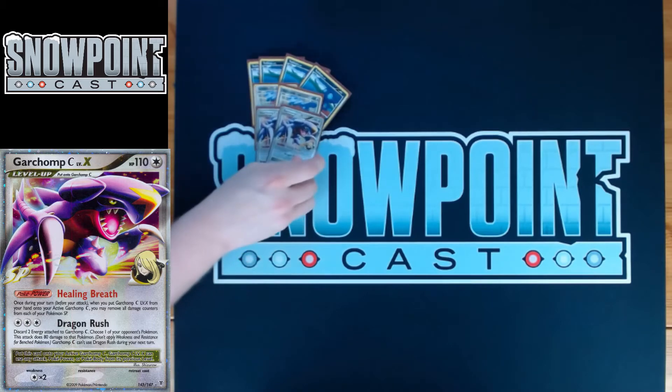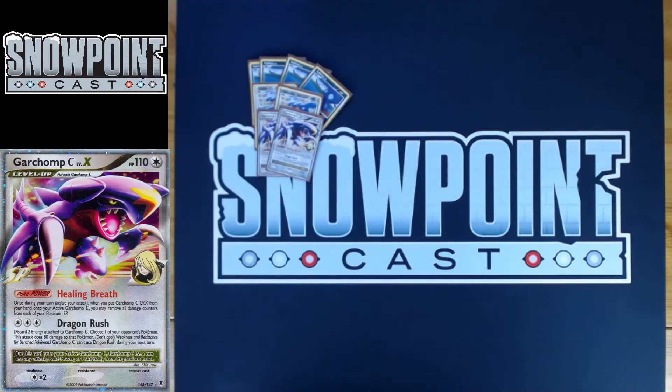You play Garchomp C to also play Garchomp C Level X — a really powerful card. 110 HP, one retreat, and a weakness to colorless or dragon. Healing Breath is its power: when you level up Garchomp C, you get to heal all the damage counters off your Pokemon SP. You don't play a ton of Pokemon SP in this deck compared to other major builds. Healing Breath is often only going to be healing your Garchomp since you don't put a lot of other SP Pokemon into the active, but there are situations where it can be really clutch.